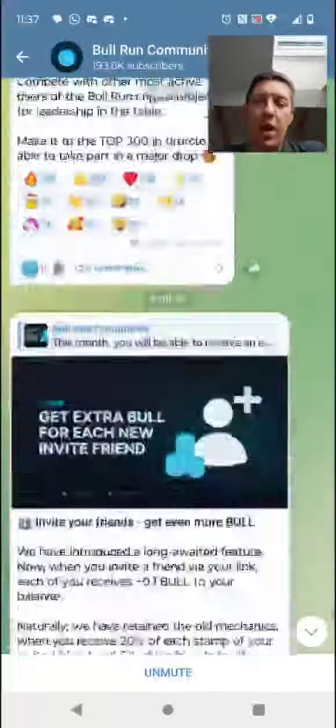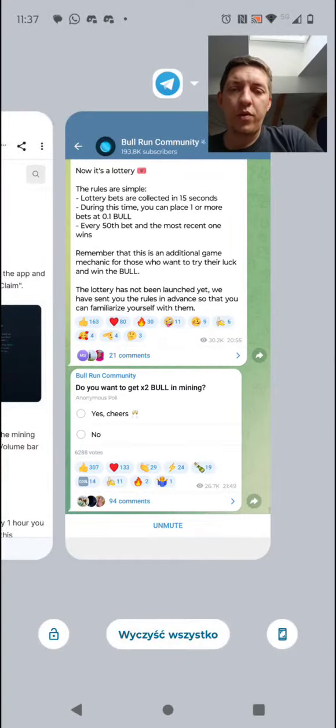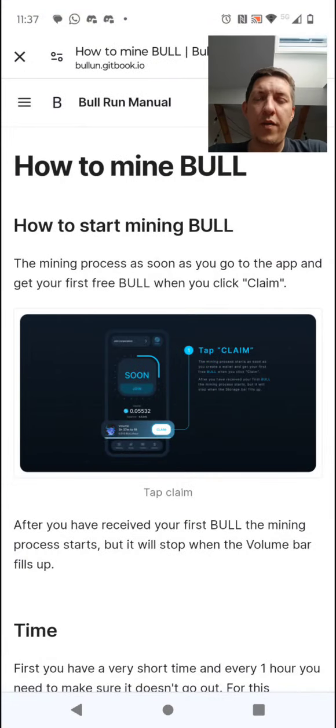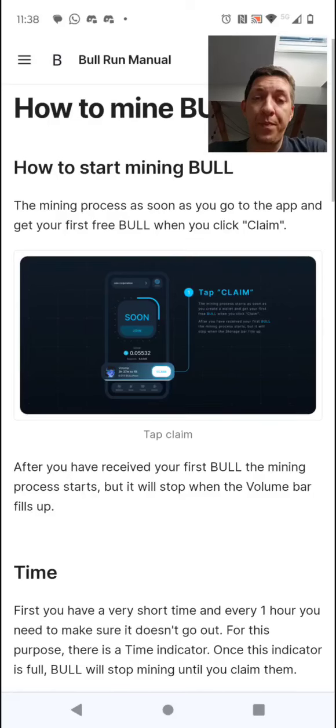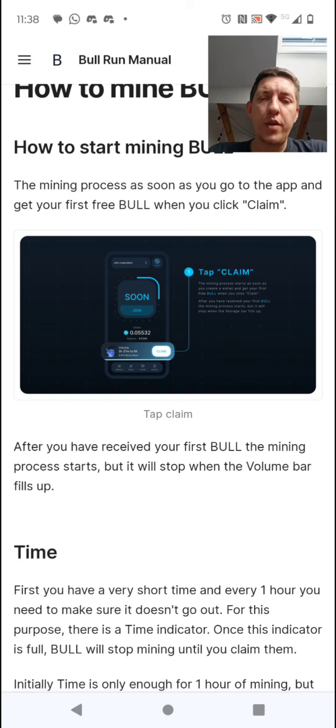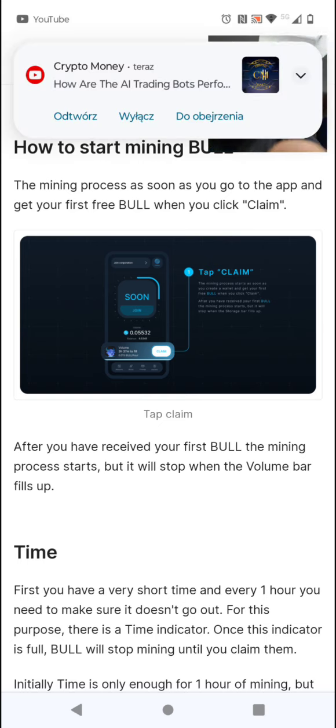Let's go to the whitepaper they have. To start mining BULL, first you need Telegram, then you can click the link that will be in the description of this video. After you start the bot, you'll see the dashboard where you will click claim every two hours.